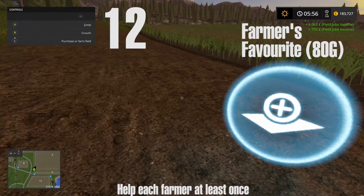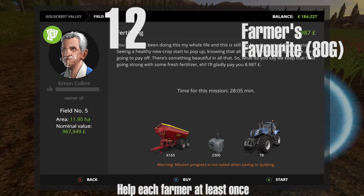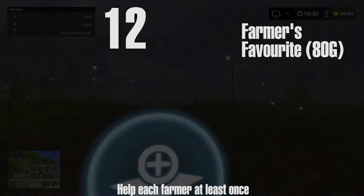Farmer number 12 is Simon Collins. He has the biggest field on the map — it takes the longest. I definitely recommend doing a fertilizing mission for that one, at field number five in the top corner.